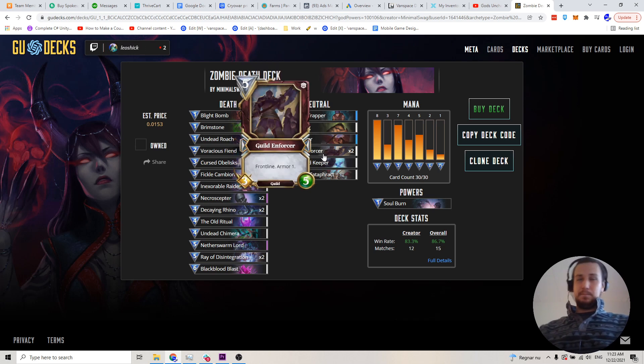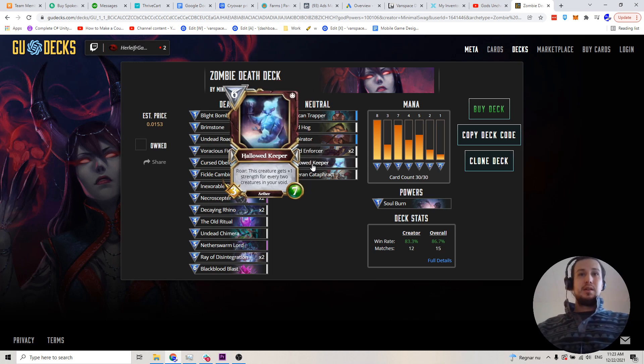Guild Enforcer — it's just a great all-around card. Protects your zombies. Halo Keeper — because you're going to be having a lot of zombies on the board going into the Void, this thing is going to be super massive when you drop it on turn 6. This is easily going to be a 9-7 for 6 mana, and it's just a game-ender if they don't have an answer to it.